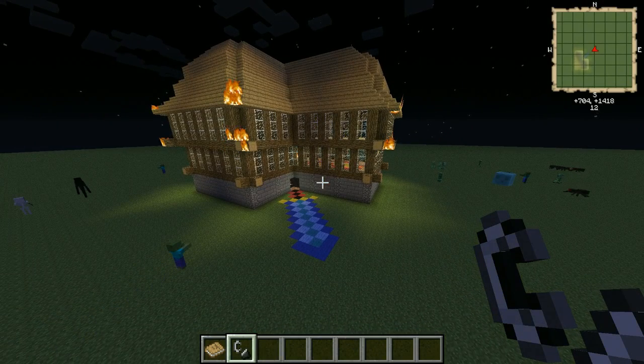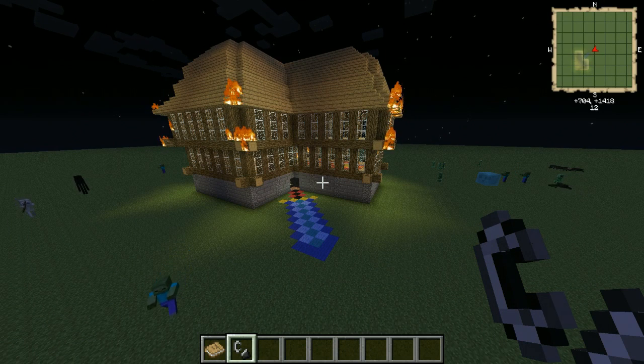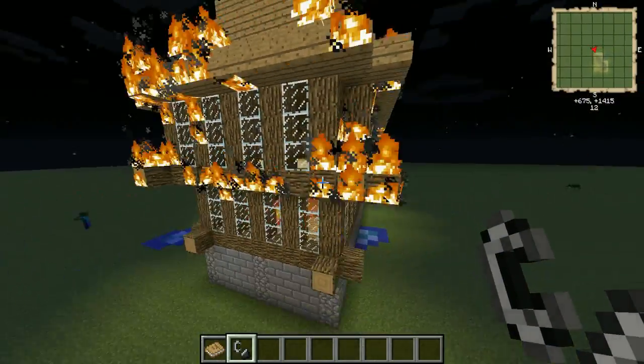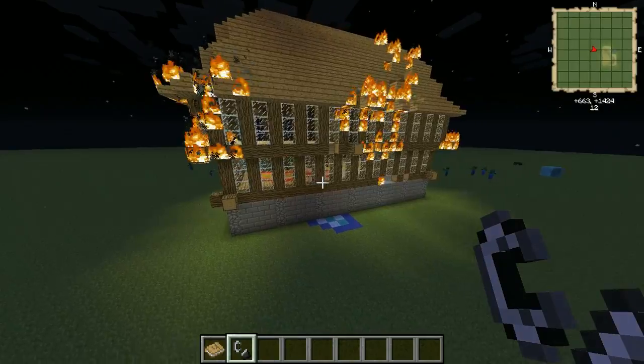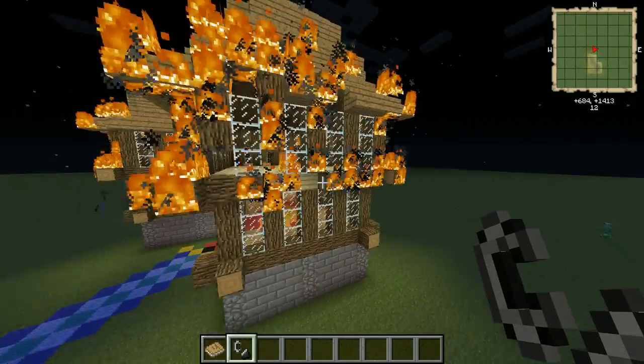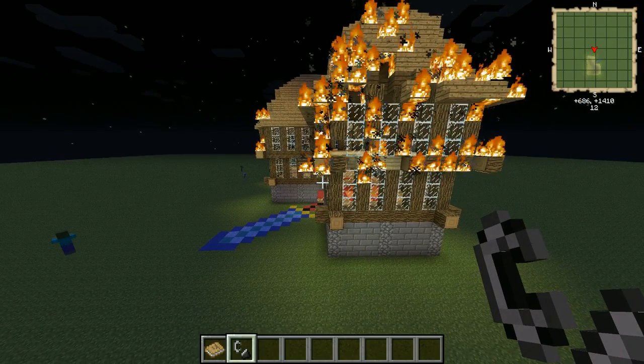So I'm going to have to personally give Curtis kind of a thumbs down unfortunately, because we can't put our stuff in, there was no entrance, and there were no access points on the floors. But I do have to give it a thumbs up for looking really, really pretty — as it burns.